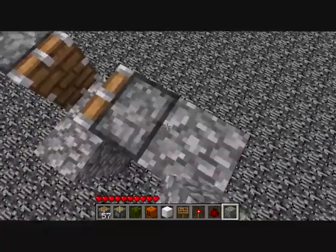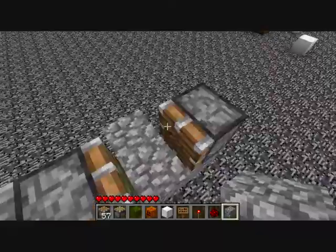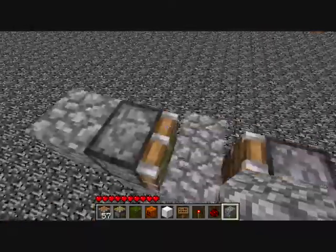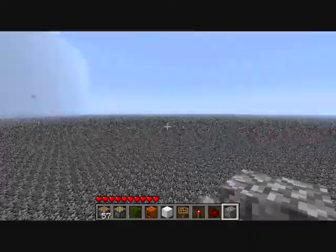Okay, this is the engine right here. As you can see, it's a standard piston, sticky piston setup. Now, I need to fuel it. This is the passenger compartment, or it just represents whatever is in front of the pistons.